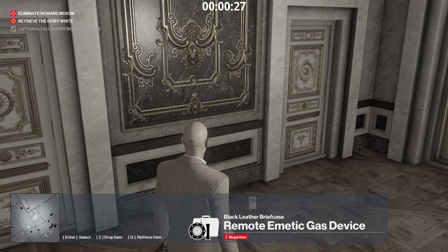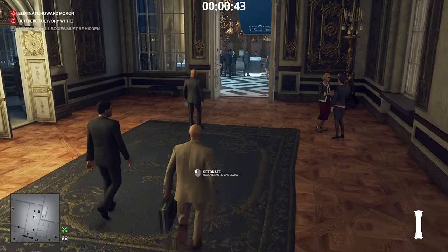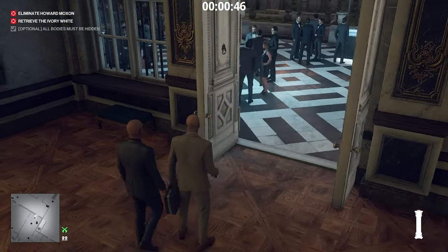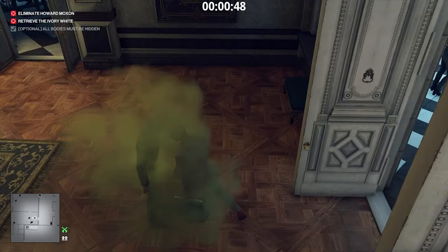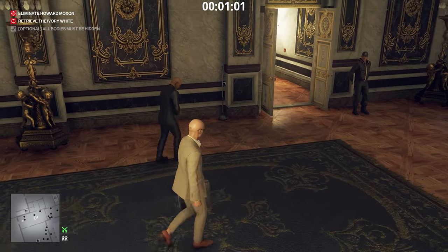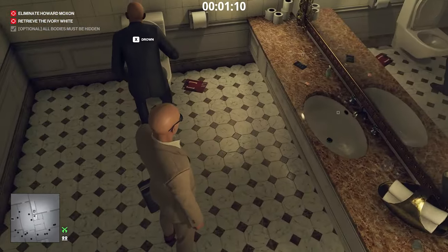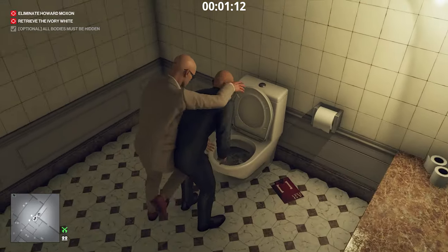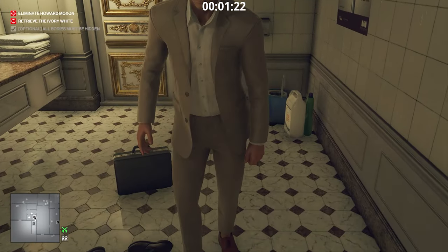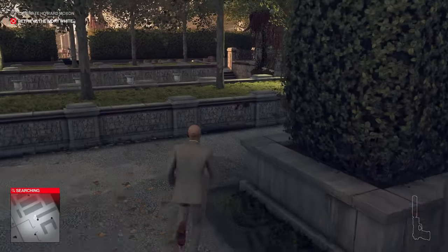Now we're going to use the briefcase with the remote emetic gas device. Isolate yourself, get the emetic gas device, put it in the briefcase, hold the trigger, run right up next to the target and activate it — this is going to cause him to get sick. The best place to do this is in that hallway right outside the bathrooms. He's going to head right into the bathroom where you can easily drown him. It doesn't matter if the body is found because it is an accident kill.